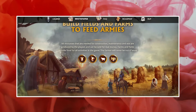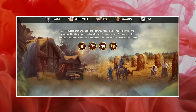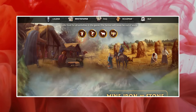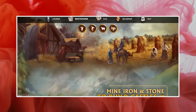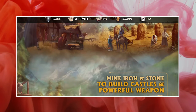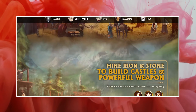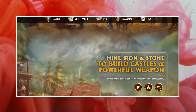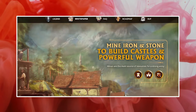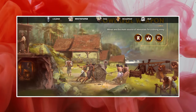As we go through the website, we get more hints about gameplay and its features. All resources needed for construction, maintenance, and war are produced by the players and can be sold for real money. Farms and fields provide food for all activities in the game — workers, builders, animals, and armies all need food, so the farmer will never be out of work. You will have to mine iron and stones to build castles and powerful weapons; mines are the main source of resources.